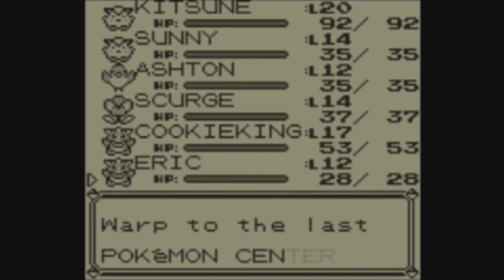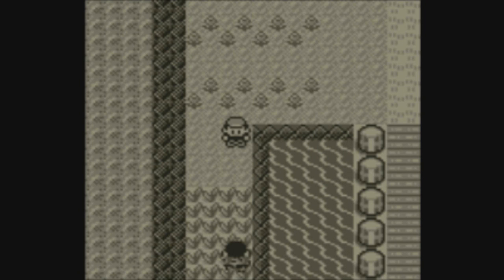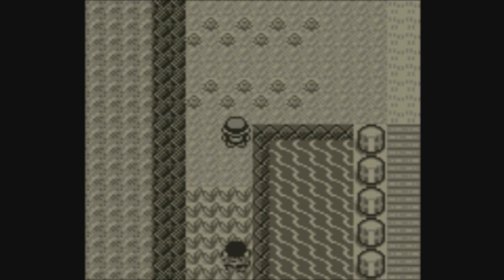You'll want to go to your Pokemon, choose Abra, and teleport back to the Pokemon Center in Cerulean City. You should see the trainer use an exclamation mark as you teleport away. This is your final indication that the glitch has begun to work.